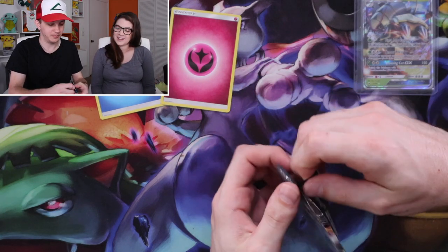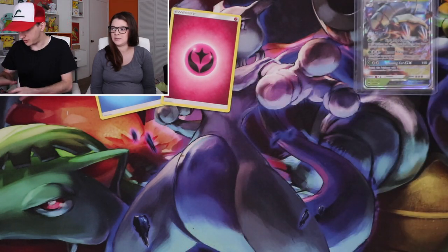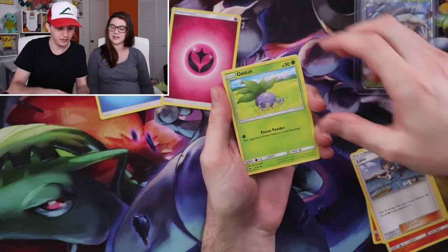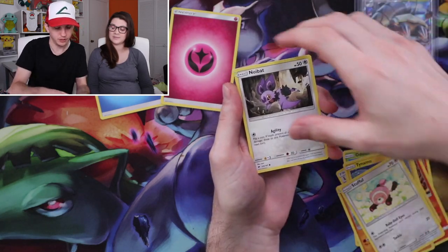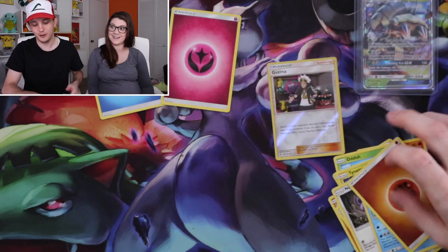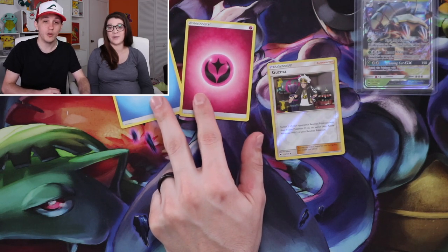It's all up to this pack, so let's see if we can get some last pack energy magic. There can't be a tie — what are we doing in case of a tie? We haven't discussed this — it hasn't actually happened. If it happens, we'll figure it out. So we have Simisear, Heatmor, Lana, Oddish, Tynamo, Mudbray, Stufful, Noibat, reverse, Bruxish — and a fighting energy. So that means it's a tie, and we cannot have ties because there is only one baby in there. There's definitely only one — we know that for sure.